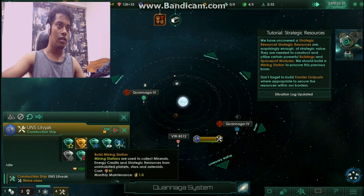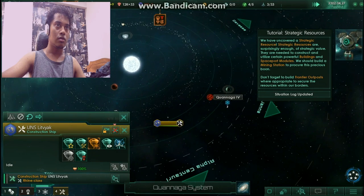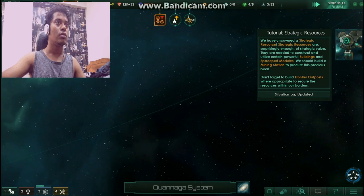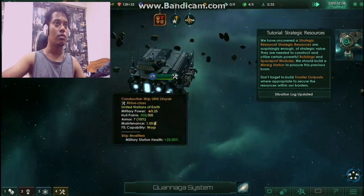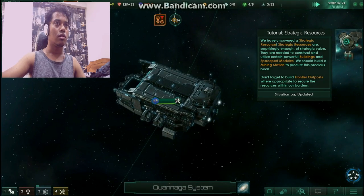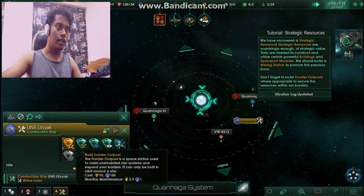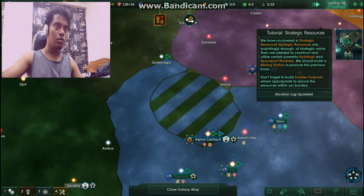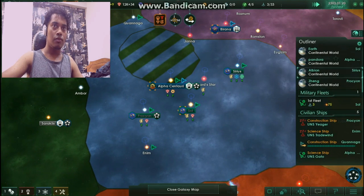What is this construction ship? Let's see if I can build anything there. Okay, it looks like I can only build frontier outposts here, so let's build frontier outposts. We can head toward enemy territory in the meantime.